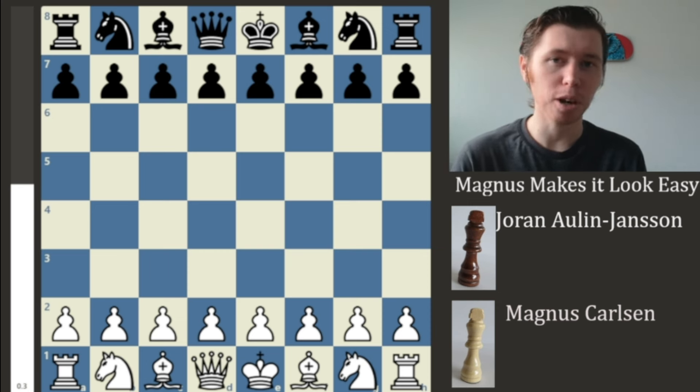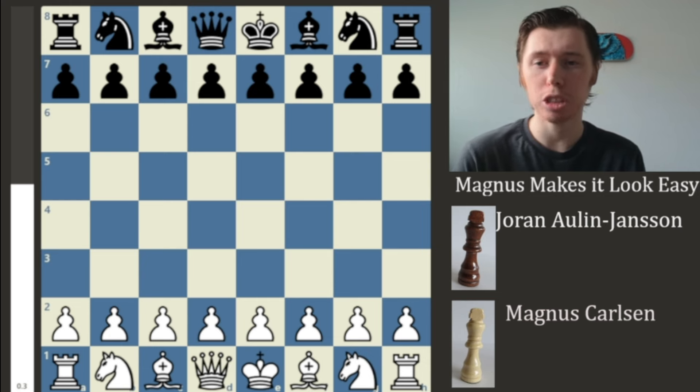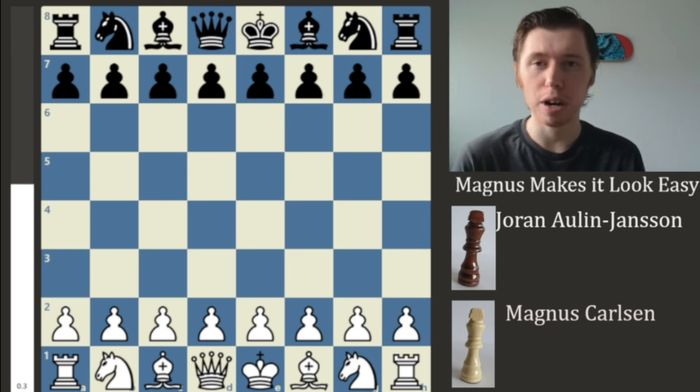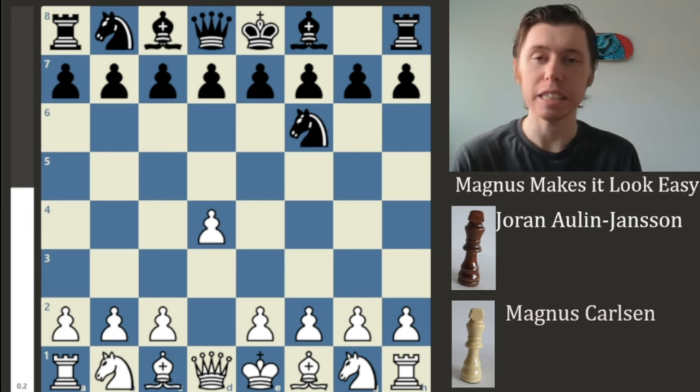In this game, we have Magnus Carlsen playing with the white pieces. And with the black pieces, we've got a guy by the name of Joran — I'm not totally sure how to pronounce it — so I'm just going to call him the Roadrunner. This guy's actually a FIDE master and I'll leave his FIDE profile in the description down below.